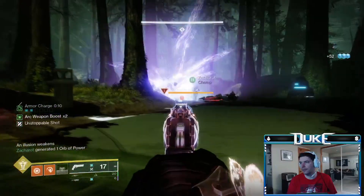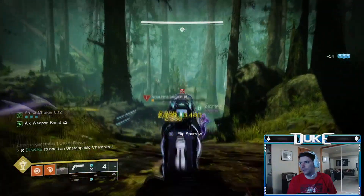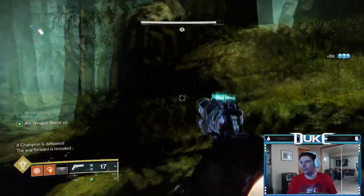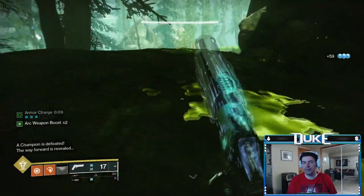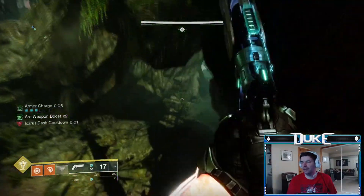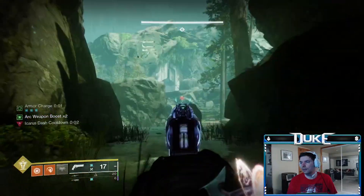For the first encounter, really the only change is that the Ogres are Unstoppable Champions. Bring an Unstoppable weapon of your choice for the current season and you'll be good. Do note that the 20 level difference will make things tankier and more threatening in general, especially the Moths and Lucent Hive, so you're going to want to play a bit slower and safer than normal — but that's true of the entire dungeon as a whole.